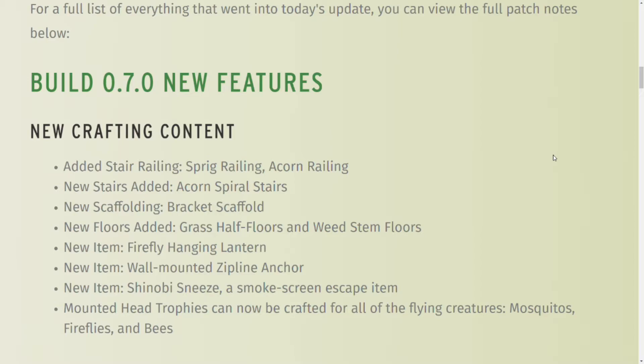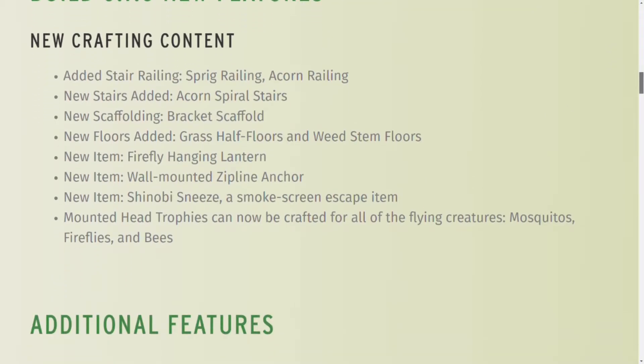Let's talk about the new crafting content. They've added stair railings — sprig and acorn railings for your stairs, so now you can put railings on your stairs. They've got acorn spiral stairs, which is cool if you don't have to go too high, but if you have to go pretty high, you might get dizzy. There's also bracket scaffolding, so you can build porches off multi-level buildings without needing braces.